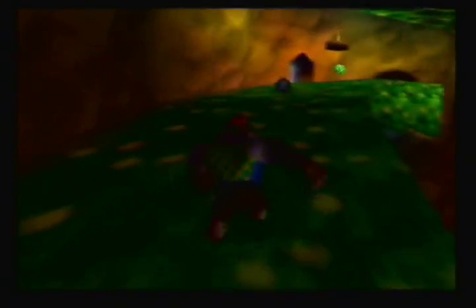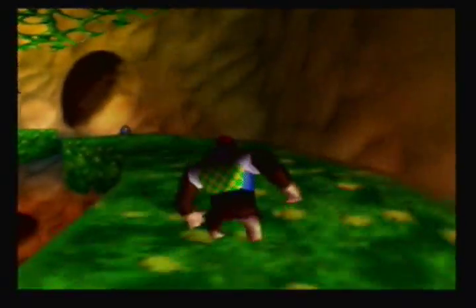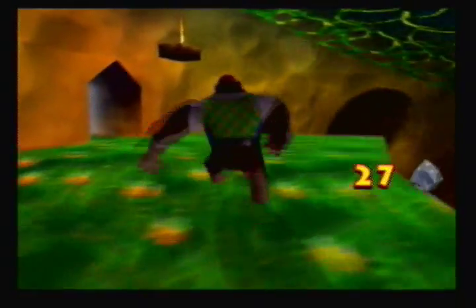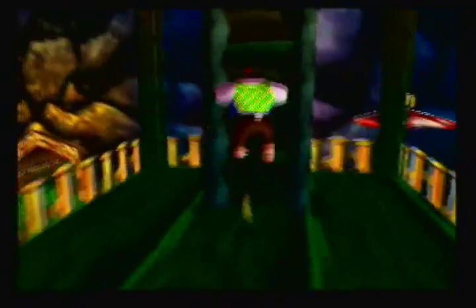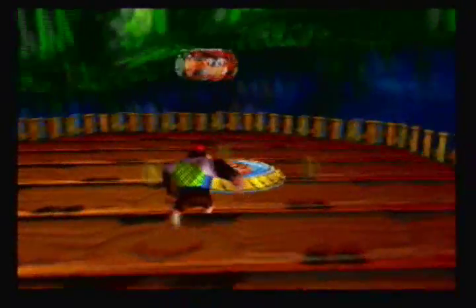I'm getting a lot of normal bananas with Chunky — I almost have this banana medal actually. When you get to this point, you'll find a door to the outside. Outside here, there are actually a few things you can do. For one, there's Tiny's Kasplat — I'll get that later once I find a tag barrel. There's also a Donkey Kong pad, so I'll go ahead and do that while I'm here.